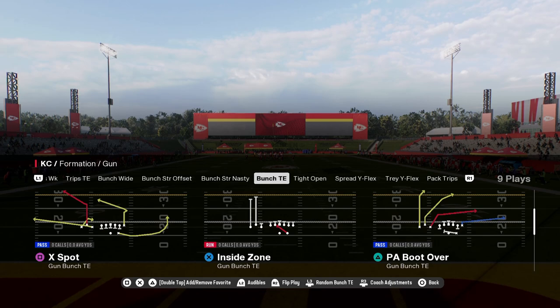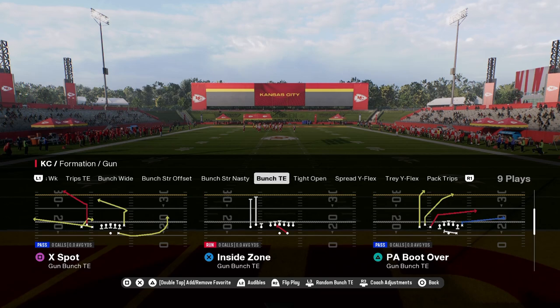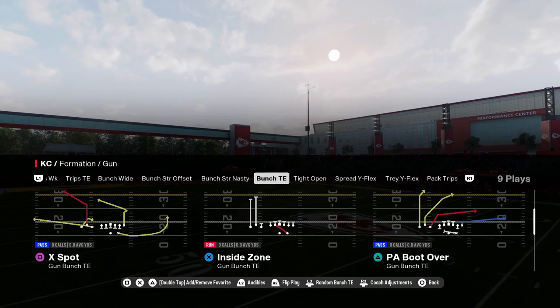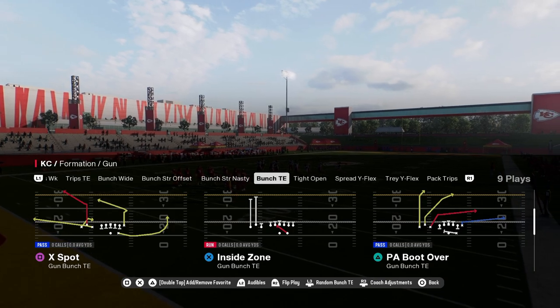The bunch tied in is in the Packers playbook. We're actually going to be dropping a full Packers e-book in our school community. If you guys are not a member yet, make sure you sign up for the school site — the link is in the description. It gets you access to all of our Madden and college football offensive and defensive e-books for just $10. It's a great deal and a great place to get better at the game.